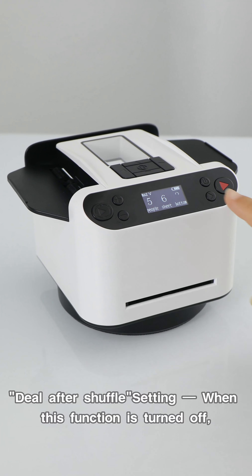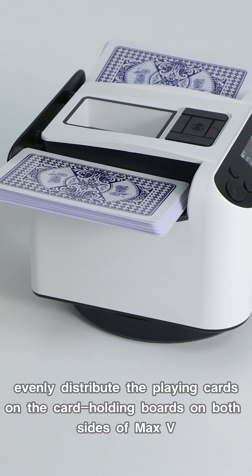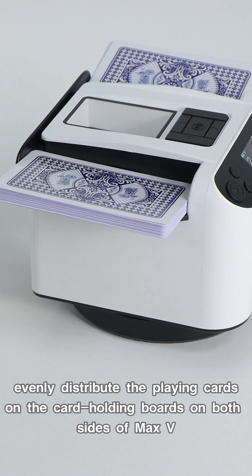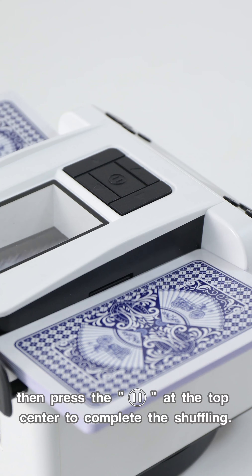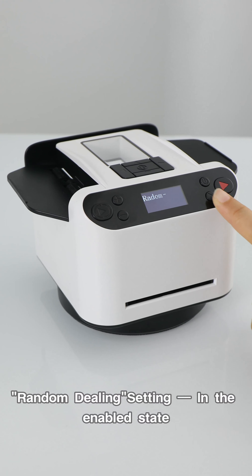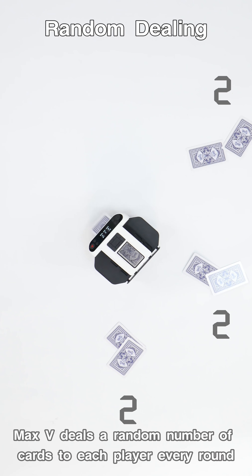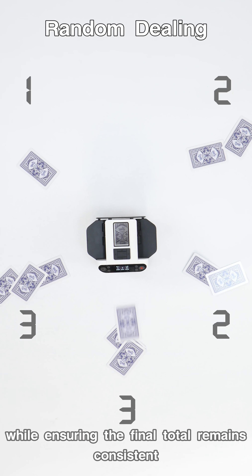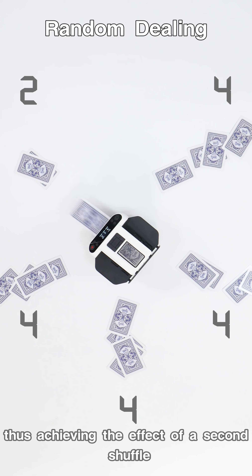Deal after shuffle setting. When this function is turned off, evenly distribute the playing cards on the card-holding boards on both sides of Max 5, then press the shuffle button at the top center to complete the shuffling. In the random dealing enabled state, Max 5 deals a random number of cards to each player every round, while ensuring the final total remains consistent, thus achieving the effect of a second shuffle.